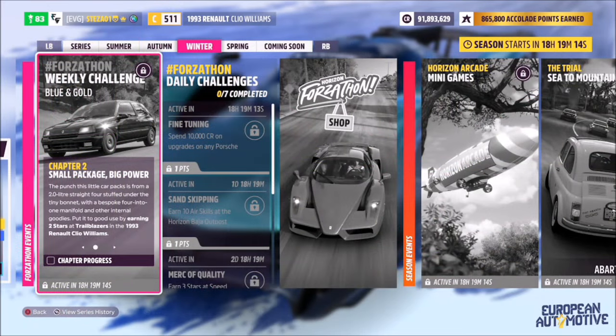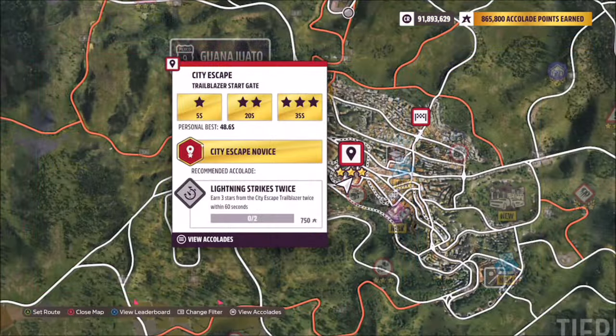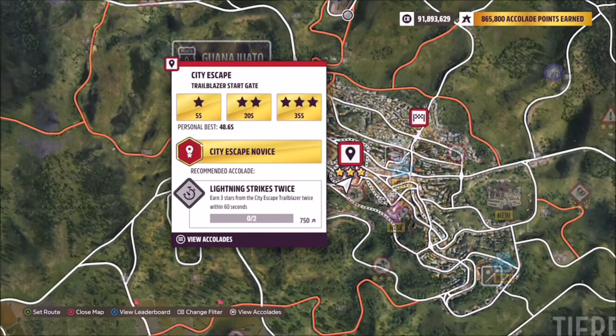The first challenge is nice and easy — it wants you to earn two stars at trailblazers. I used a normal trailblazer with the car stock, and the trailblazer I used is City Escape.